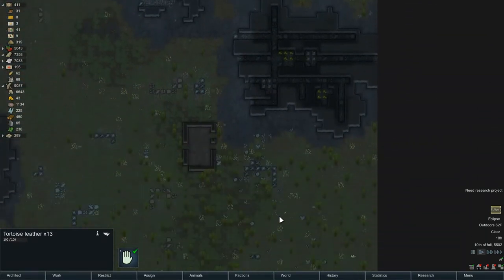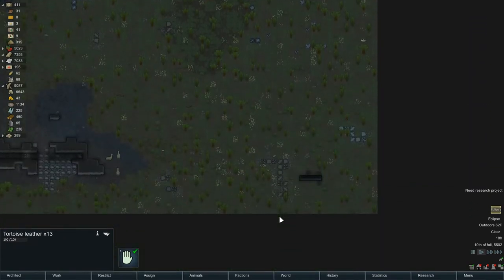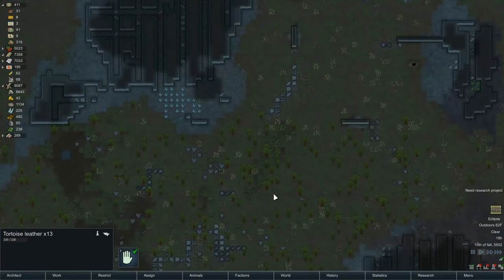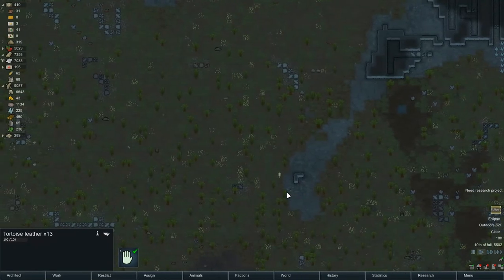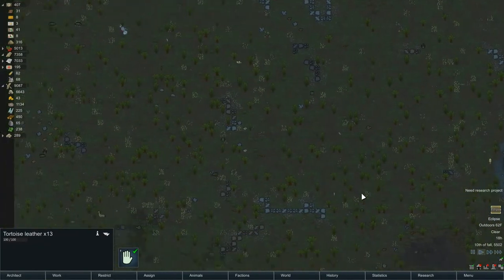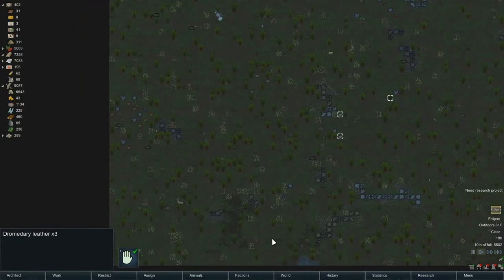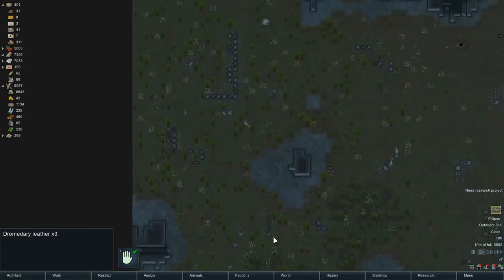What's down in here? Yeah, we have a lot of steel left over. Still have a bunch of plasteel left over. Pretty empty out here. Dromedary leather hiding over here. Otherwise, sure is quiet.